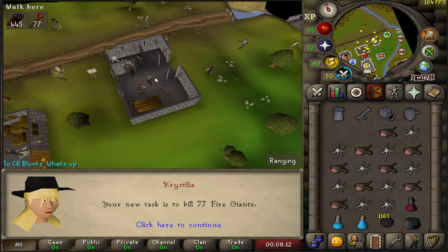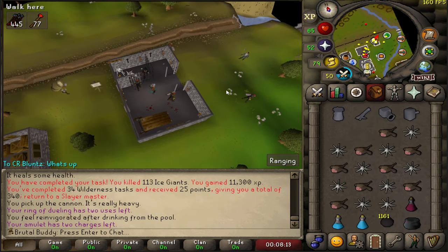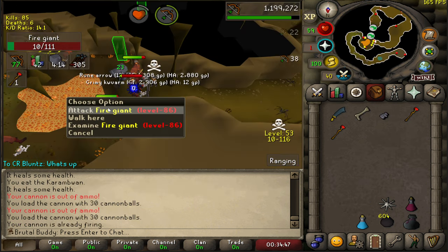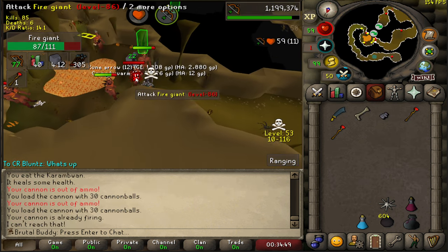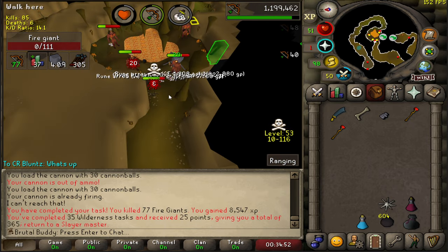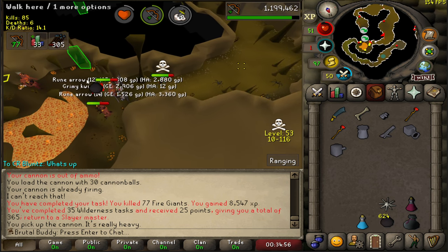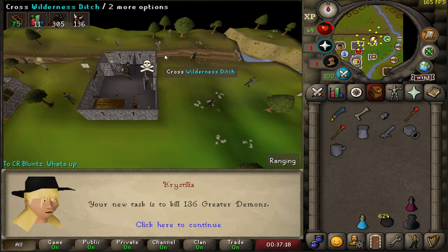34 wilderness tasks completed. 77 fire giants — really nice and calm area, not so much PKing here so I enjoy this task. You can even AFK here if you want to. The only annoying thing is those spiders drain your prayer.